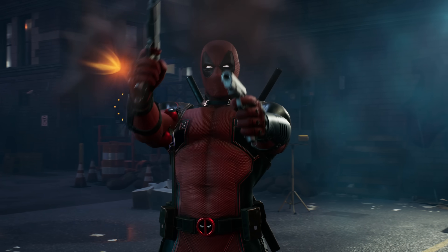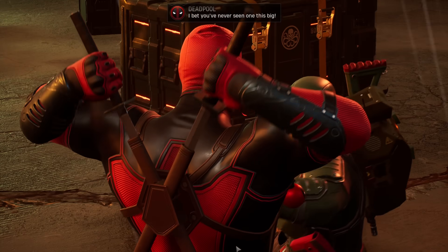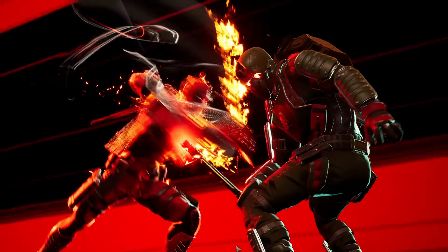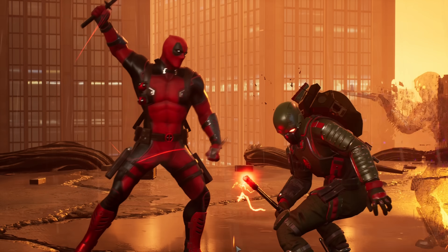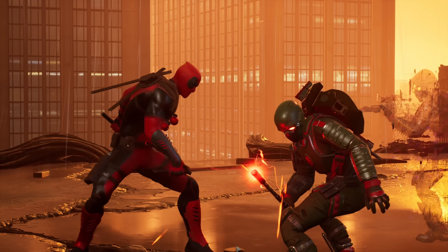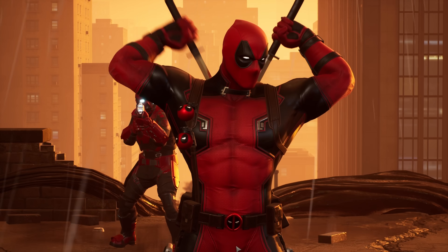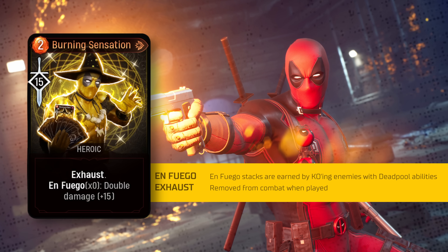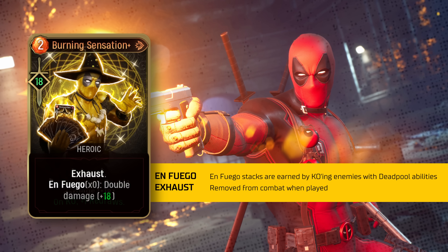Last but not least, let's look at Wade's legendary heroic ability: 'Burning Sensation.' Weird title, but it is Deadpool after all. Excellent for dealing huge single target damage versus one of those guardian nest mothers or fallen villains. Burning Sensation's damage doubles for each En Fuego stack. The upgrade increases the base damage, which exponentially increases the benefits from the En Fuego stacks too. So that's Wade in a nutshell — the first of four announced DLC heroes.